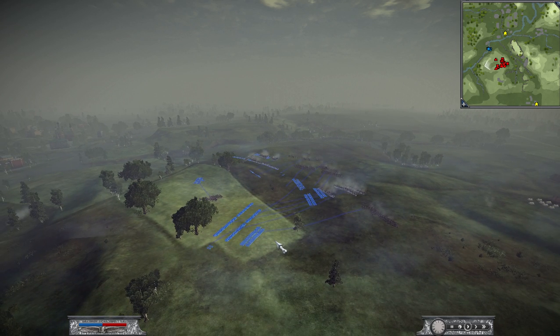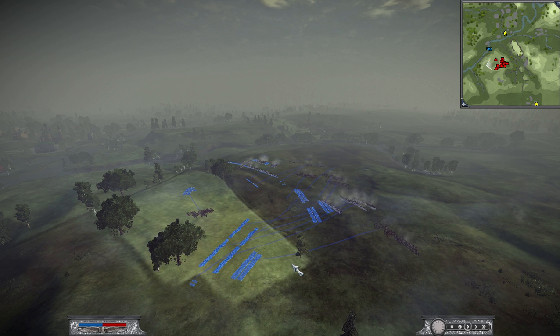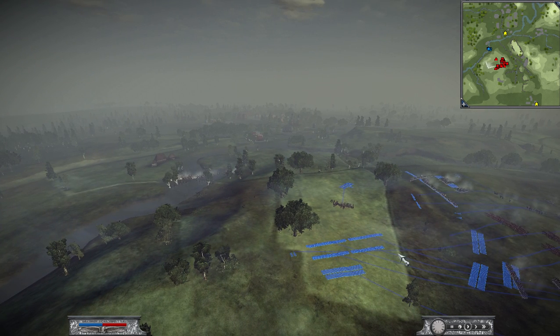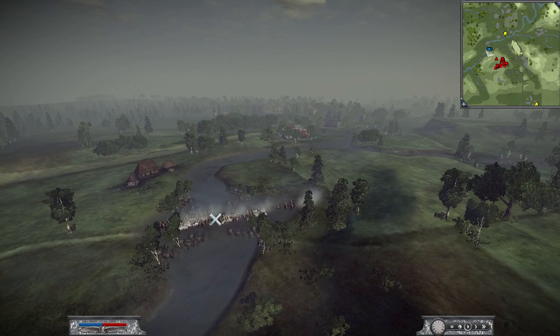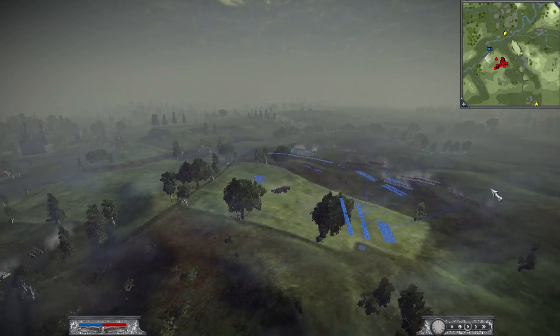Here you can see my troops moving into position. My strategy was to have a strong brigade to hold Connitz's troops in this area, and send a flanking brigade to try and cut him off from retreating. You can see Connitz's troops trying to advance from across the river.